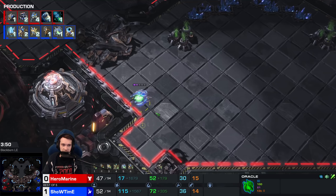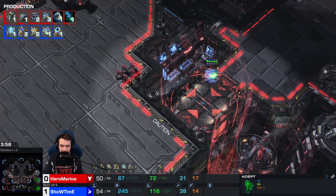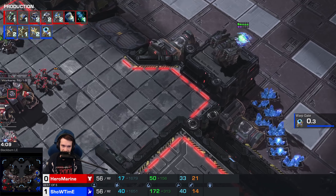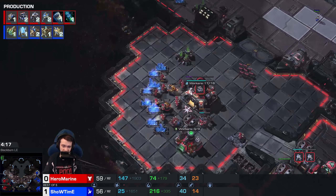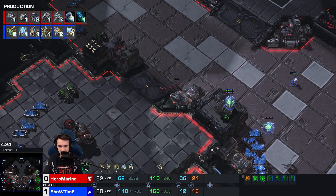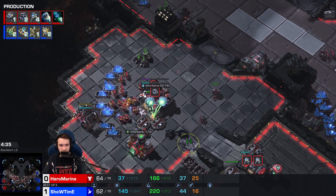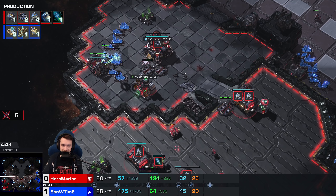Oracle — Stargate was the choice, but up against a 3-Rax Marine flight. He's gonna save five Marines in the main. It's obviously a heavy Rax timing play from Hero Marine. Using the Oracle a bit like an Observer — it's just a slightly more expensive Observer. Showtime waiting, watching. Two Oracles now. What a play! Surprise! Beautifully done by Showtime — has now forced a pretty already-committed timing push. He's just made it all-in, or at least a lot closer to it.